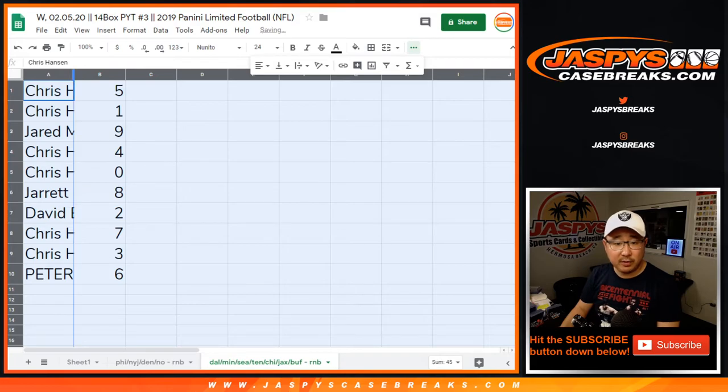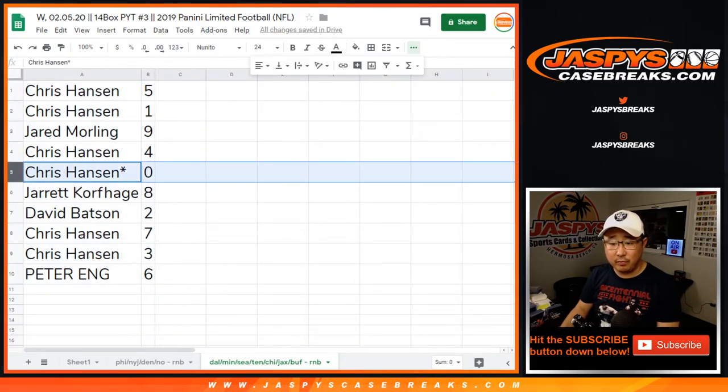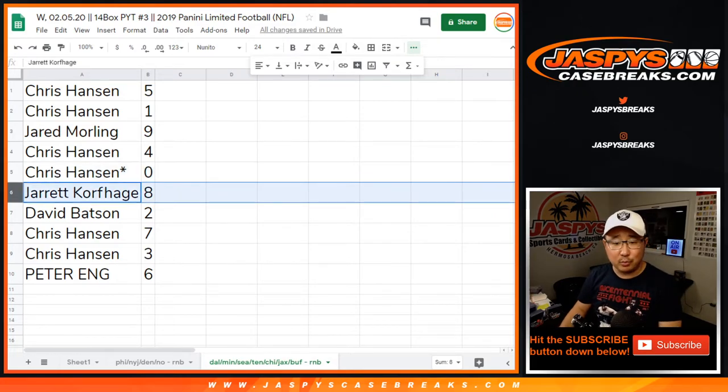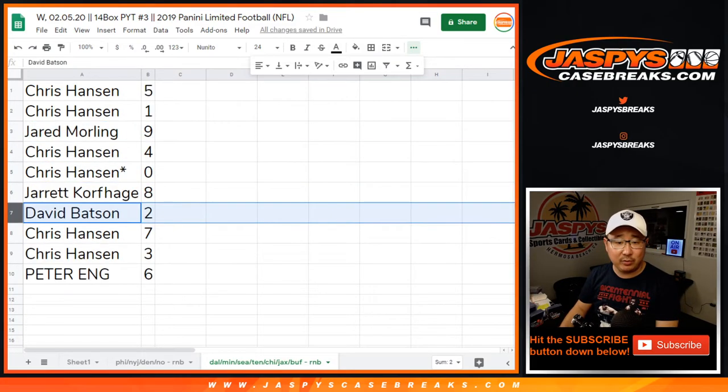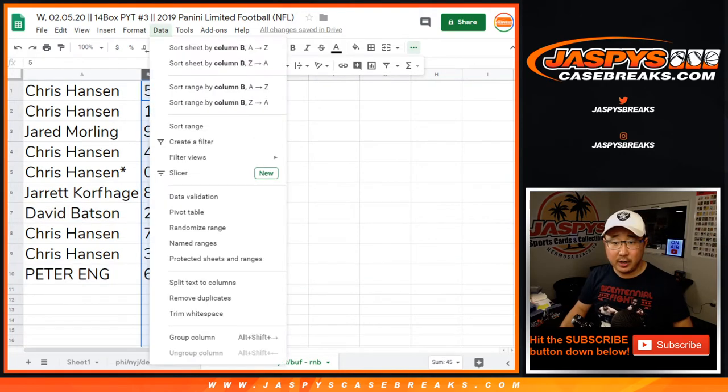Alright, so Chris with 5 and 1, Jared with 9, Chris with 4. You also have 0, so you get any and all redemptions for those teams in that tab down there, including 1 of 1 redemptions. But you have 1, so moot point. Jared with 8, David with 2, Chris with 7 and 3, Peter with 6.